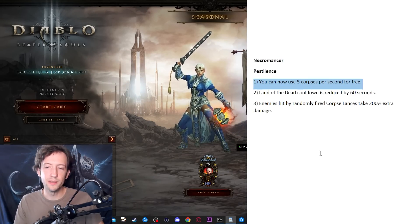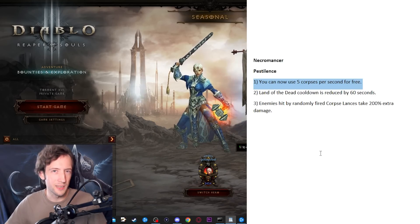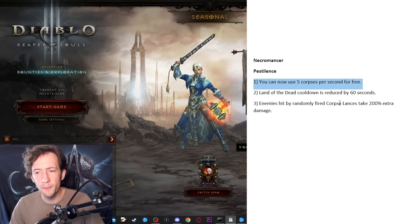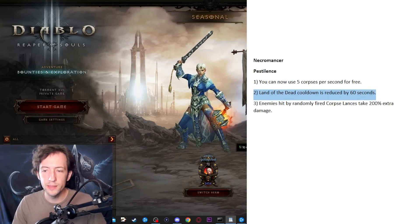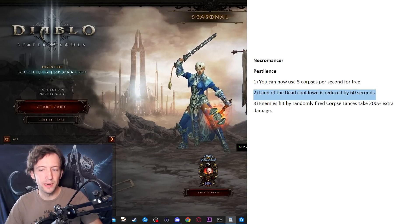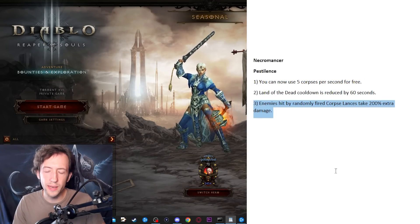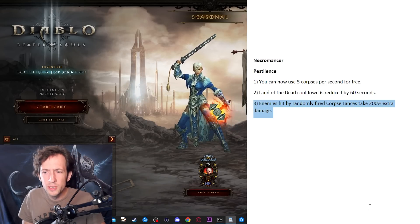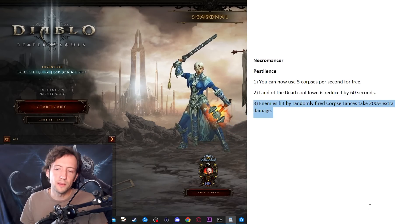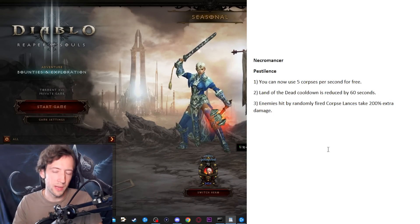Now the Necromancer, starting with Pestilence. Number one: five corpses generated every three seconds — to give it a more permanent auto-lancer feel. You can use Devour to keep up your resource cost reduction and corpses for Corpse Lance. There's a bit of random damage here and there. Then, Land of the Dead cooldown reduced — maybe 60 seconds is a bit much, but I want those up-and-down phases where you use Land of the Dead frequently for a big nuke and then have free damage in between to keep up buffs. The random lances also deal a bit more damage so you can target-nuke one enemy with manual lances while spamming Devour and getting random lances in all directions — a cool AoE and single target combo.